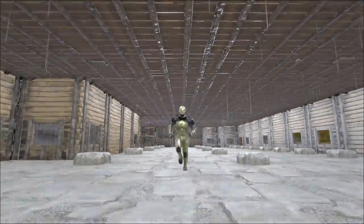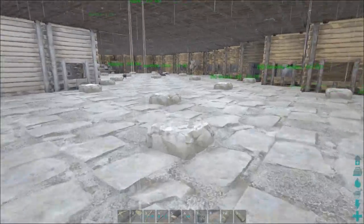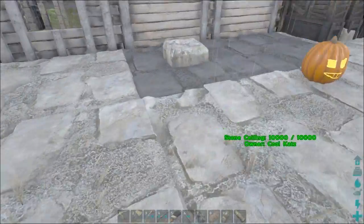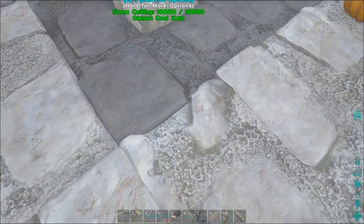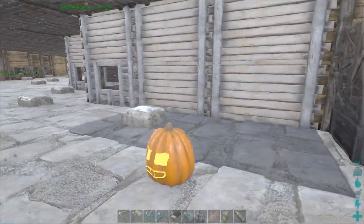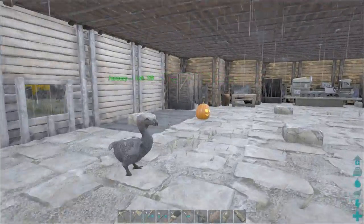Hey guys, whataglue here and welcome back to Ark Survival Evolved. So I thought we'd do something a little bit different today and we'd try painting the floor. I've given a couple of squares a bit of a paint job because I've been having pretty bad glare in here. I'm hoping if I paint the ceilings black it should hopefully drop the glare a little bit. And I painted those walls white but I'm not sure how I feel about them — I don't quite like it that much.